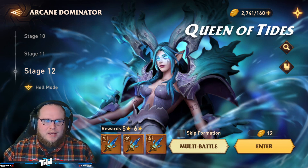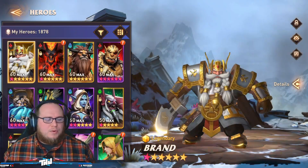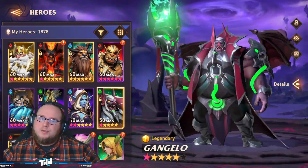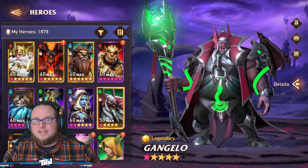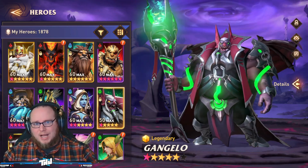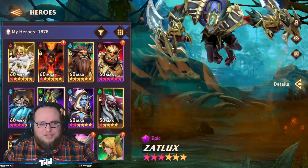A lot of people have a common misconception about what it means to have Gangelo on your account. Just because you have this guy does not mean everything is GG easy. You do still have to synergize with your team, you still need certain stats on your gear, and you still need to do the basics. I've built Kaylin on the basic Queen of Tides team - the standard Hacker and Santus with Blackhorn team. Yes, we could take Blackhorn out and use Gangelo, but it does require a certain amount of gear.